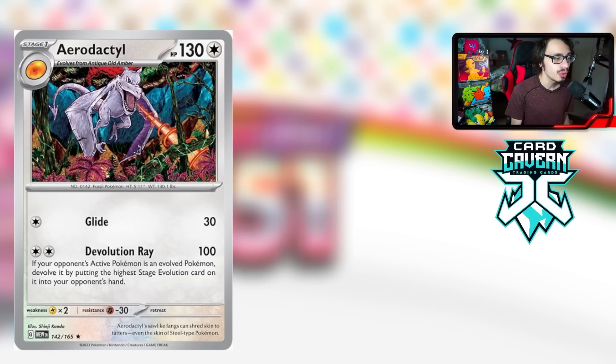Aerodactyl is a great addition to Zoroark Box and works with Double Turbo Energy. Even though Double Turbo reduces damage to 80, that's still enough to knock out most basic and Stage 1 Pokémon under the EXes — Ralts, Ekans, Squirtles, any evolving Stage 1 line. It does have to evolve from Old Amber Fossil which can be a bit complicated, but working within Zoroark Box is already enough to make it playable.